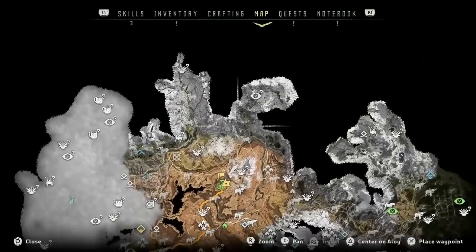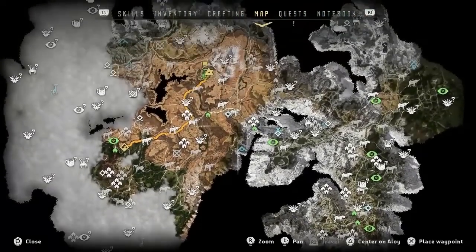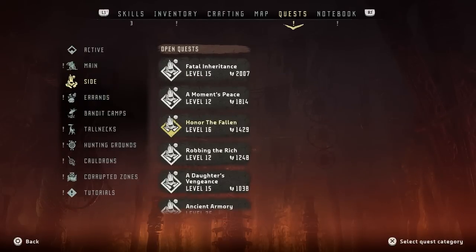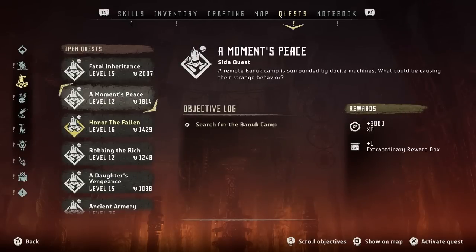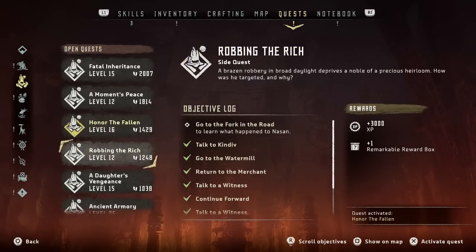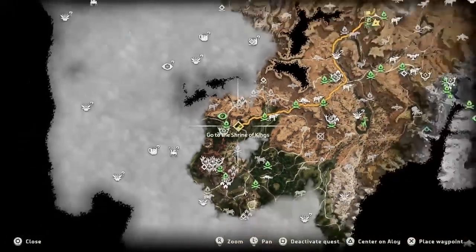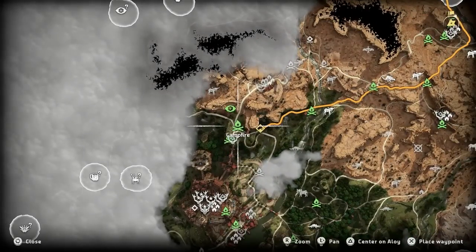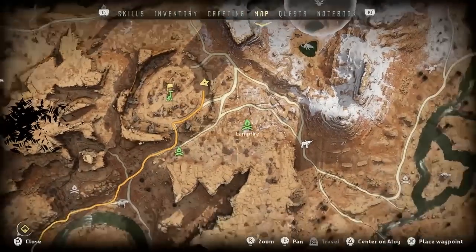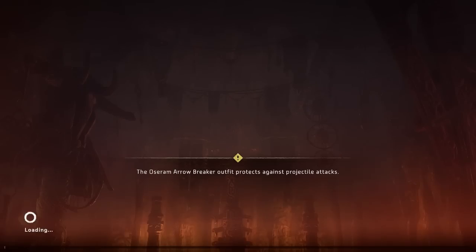Okay, so we got some campfires in this area. I can clear out the rest of the camp, but it doesn't seem like there's really a whole lot of reason to bother. So we have — two Tall Necks, last number of Vantages. Is this really how big the world is? It's got to get bigger than this for plot stuff maybe. Speaking of plot stuff, maybe we should actually do — I'll think about it. Let's see — Hunting for the Hunting Lodge, Fatal Inheritance, Peace, Honor the Fallen. Well, we might as well. It'd be really nice if we could activate all of these quests. Let's warp over to this campfire.